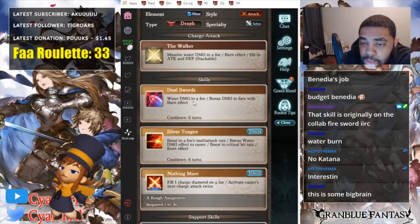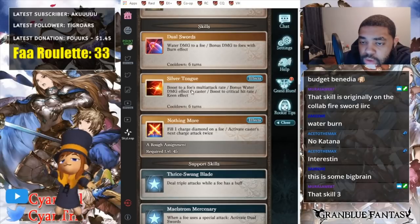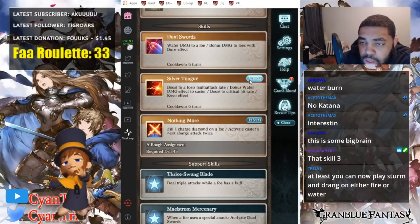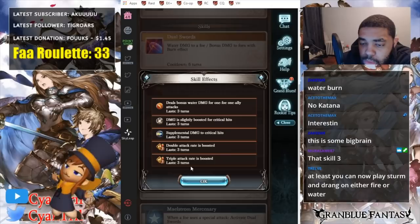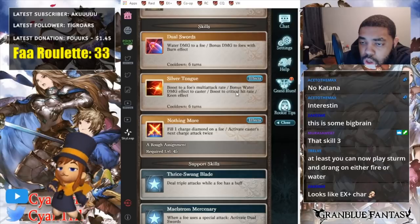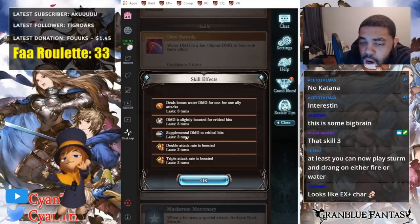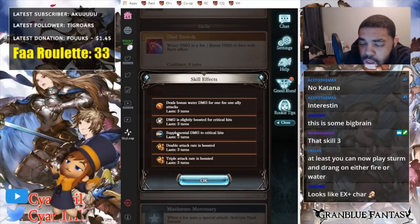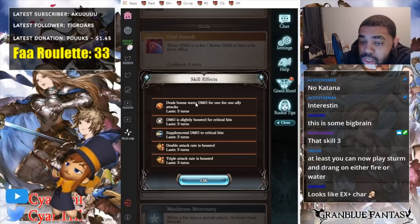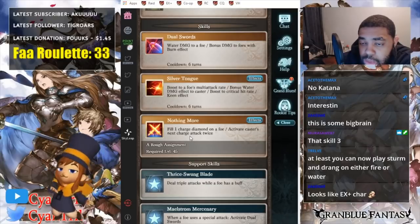That's a skill one, which is a red skill — keep it in mind. That's dual swords, silver tongue: boost to a foe's multi-attack rate, so the boss. Bonus water damage effect to caster. Boost to critical hit rate and keen effect. Keen already makes her kind of hard because I believe Kalliosho gives keen as well. But I'm expecting it to be a massive like 80% bonus damage, because it gives a buff to the boss — so I expect it to be something big.